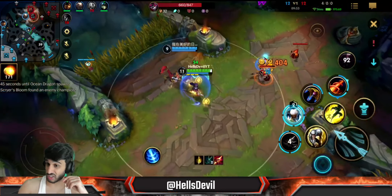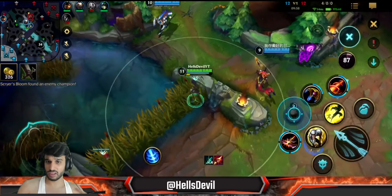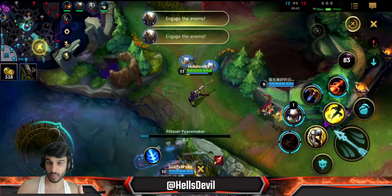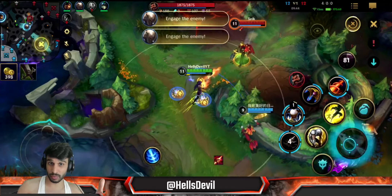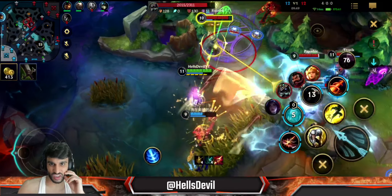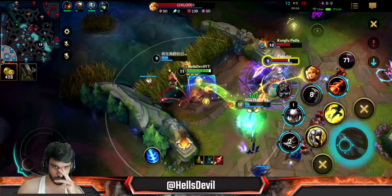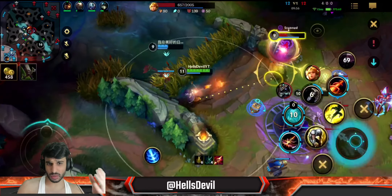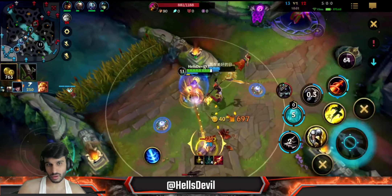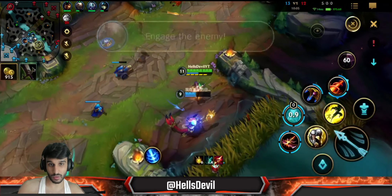Look at that headshot damage - headshots do huge damage on tanks. Headshots are very easy to hit on tanks because you just put traps down on top of them and use your third ability when they engage on you. Killing this Nasus is very, very hard for me, but the headshots are what's doing stuff. I stacked up my Lethal Tempo and got an easy kill on the Leona - even though she's a tank, I was able to kill her.